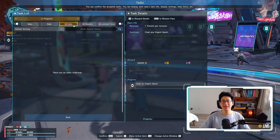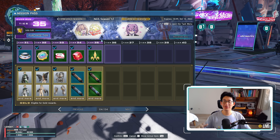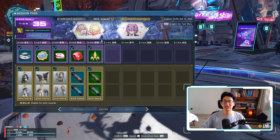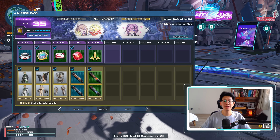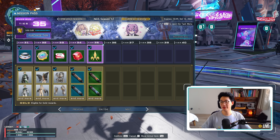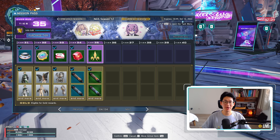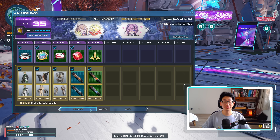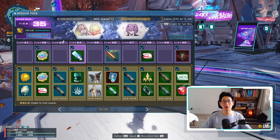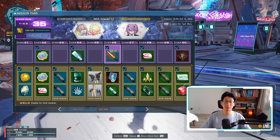Last but not least, don't forget to finish your weeklies as well as your dailies, because that'll help you progress through your mission pass. If you've been diligent doing your dailies every day and your weeklies every week, you should be done with the mission pass. However, if you're not done with it, don't worry — you still have two weeks, it doesn't end until October 12th — but at the very least, I recommend you finish all of your weeklies, and you should be at around tier 24 or 25.